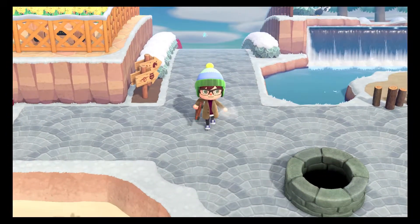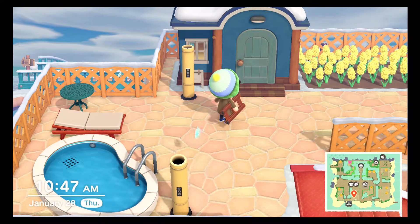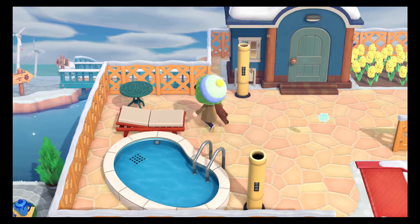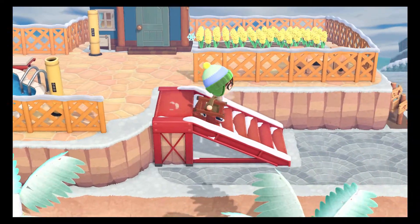It branches off again here, and this is going to be Stu's place. Stu is a fitness fanatic. He's also incredibly bougie, as you can tell, because he has a pool right next to water, and then he's also right on the ocean, which is ludicrous. But hey, Stu can do what Stu wants to do.